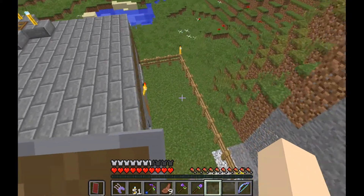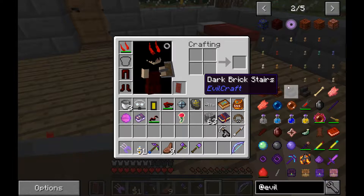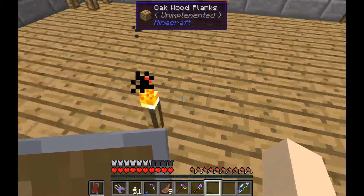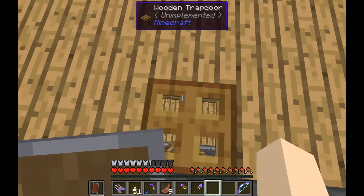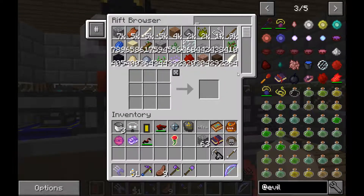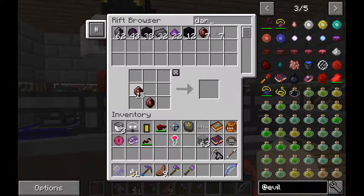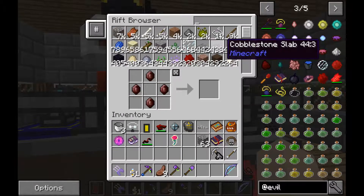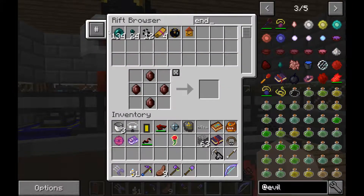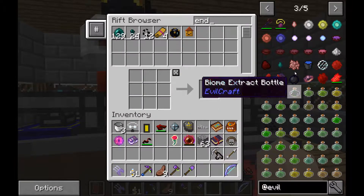Now we're going to get into some really fun stuff with Evil Craft since we have a good supply of blood. For those of you who have been following my channel for a while, you'll know one of my favorite Minecraft items is Ender Pearls - I love me some Ender Pearls. Evil Craft has a special craftable one. You need four Dark Power Gems and five Ender Pearls, and you get the Blood Pearl of Teleportation. I'll show you what that does in a minute.